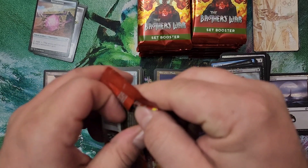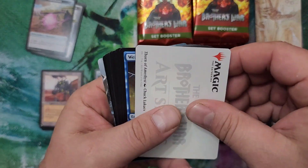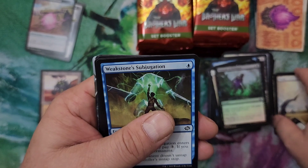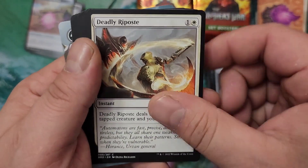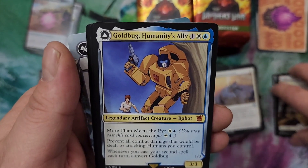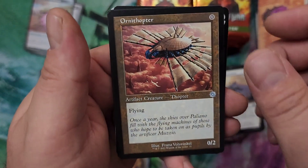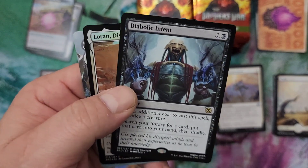Last pack out of this side — hopefully would like to hit something harder than a Thrawn Quarry. Got Thorn of Amethyst for our art card and a full art Plains. Fishers Juggernaut, Deadly Riposte. We got another transformer card — I think this is Bumblebee, essentially. They changed his name to Goldbug — I don't know what was wrong with his name before. Ornithopter and Diabolic Intent — that's a pretty good hit, I think that's like an eight or nine dollar card right now. And a Loran Disciple of History for our foil.